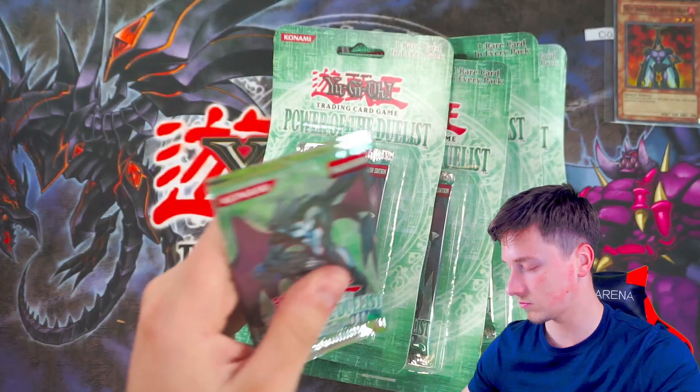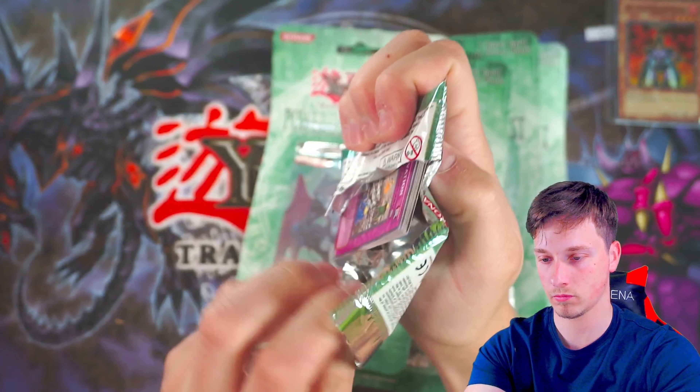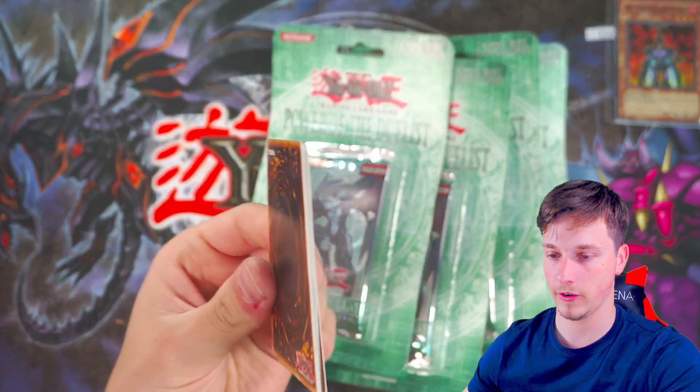Come on — here it is, this is the Ultimate Rare, I can feel it. Fossil Excavation, Alien Grey, The Spirit, Flying Saucer Musiki, Dark City — again, also a really really nice ulti that does come out of here. But we've got four packs left.